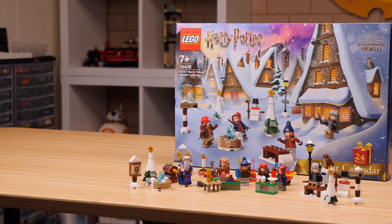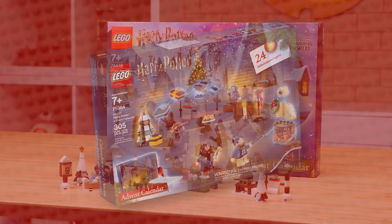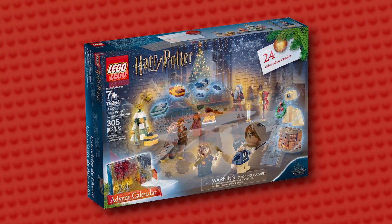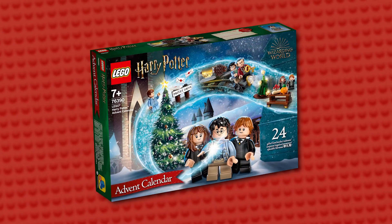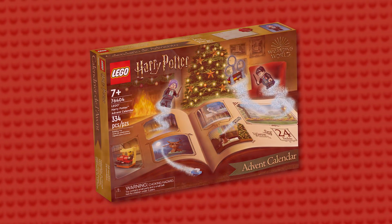The Harry Potter advent calendars have always done a good job of having a unique and consistent theme throughout each of their 24 days. The first calendar gave us a variety of Christmas decorations for the Great Hall, the second focused on the Yule Ball, the third was a simple board game based on the Sorcerer's Stone. Last year's also gave the game formula a bash, but this time with builds representing all eight movies.